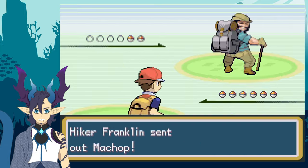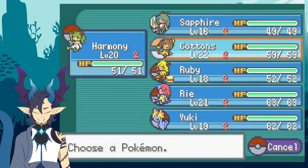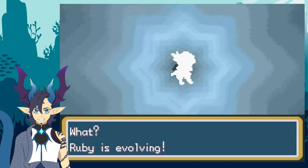After that, I headed north to Route 24 to go see Bill. During this trek and fighting half of the trainers on that route, Ruby the Torchic finally evolved.